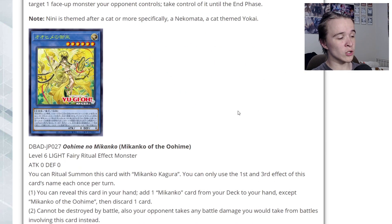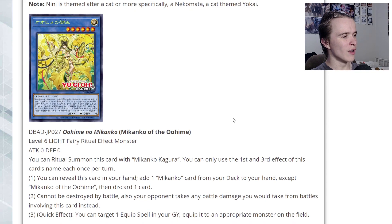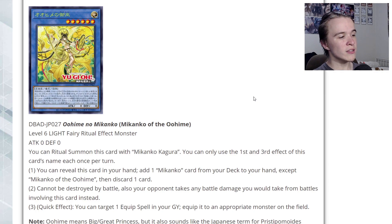You're probably going to get both of these out — equip something to Hare, add an equip spell to Nini, who you can then use to steal an opponent's monster. I'm assuming you'd probably steal that monster and use it to ritual summon. Speaking of which, here's their ritual monster: Makanko of the Uhime — a Level 6 Light Fairy ritual with zero attack and defense. You can ritual summon it with Makanko Kagura. You can reveal this card in your hand to add one Makanko card from your deck to your hand except Makanko of the Uhime, then discard one card — basically Illusion of Chaos in a sense.